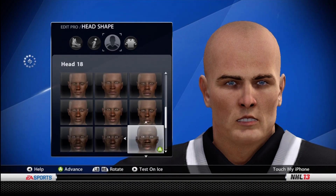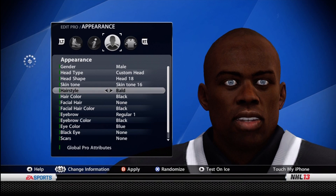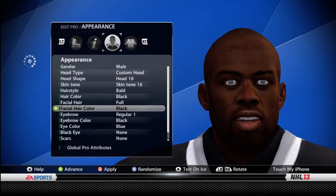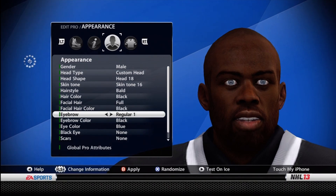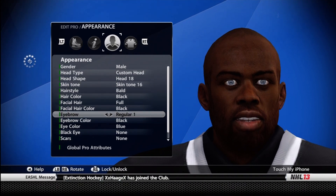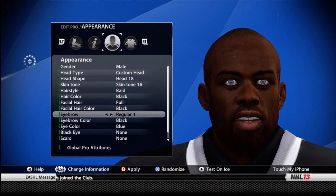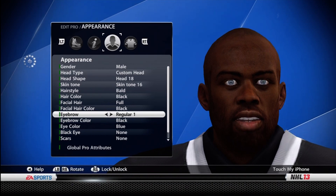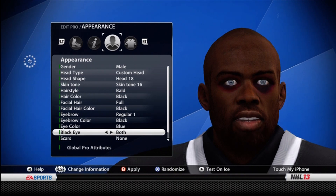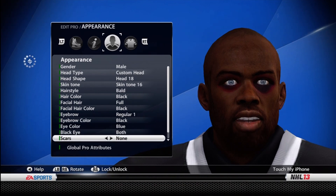For the custom head you want head 18, skin tone 16, bald, hair color black, facial hair — obviously you want a full beard — black hair for that as well. Eyebrow doesn't really matter, just make sure it's the same for every single one. All four that have the bearded lady have to be the exact same. Regular one, black — blue eyes — the eyes have to be the same. I did two black eyes on my bearded lady.